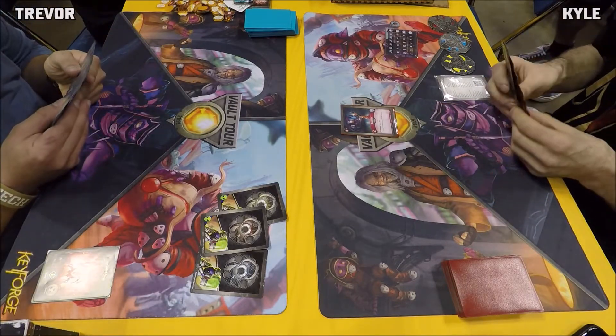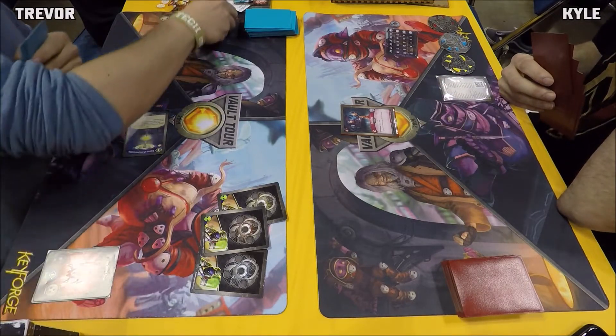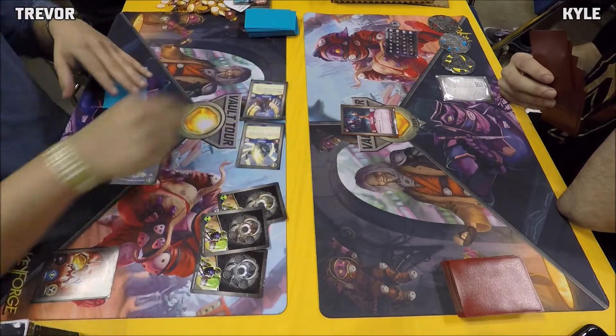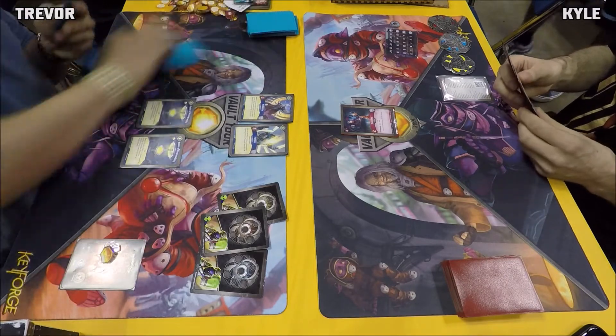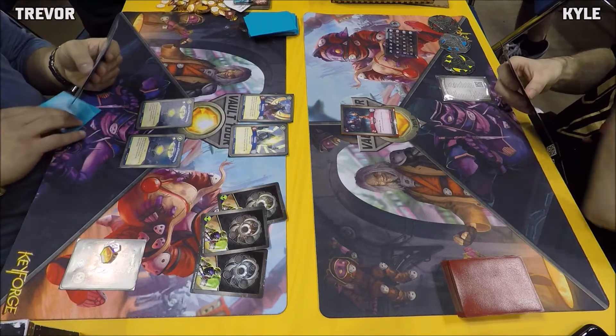The Dust Imp comes into play on Kyle's Dis turn — he's only playing one card. On the other side we have Potion Vulnerability gaining an amber, followed by another one out of Trevor's deck. Frankis Empathetrix — four cards for the start off Sanctum. Not a bad second turn at all. We'll see how Kyle answers back to that.